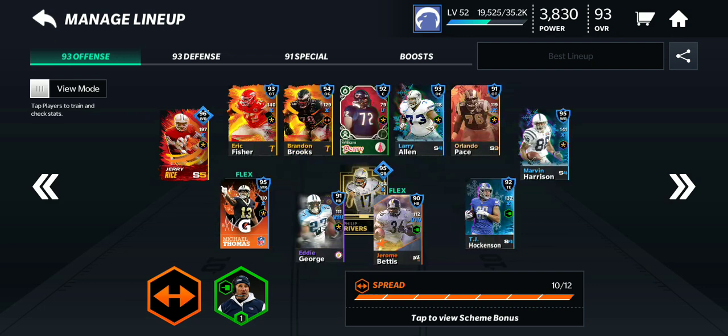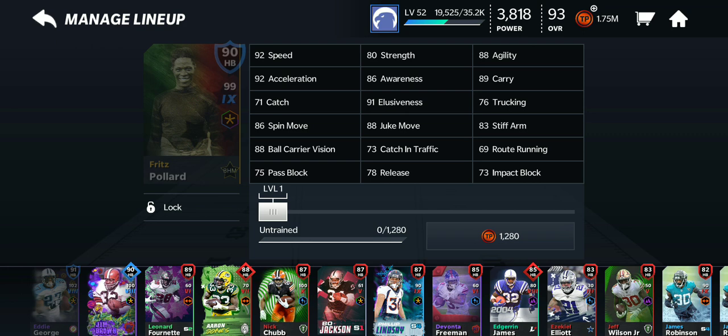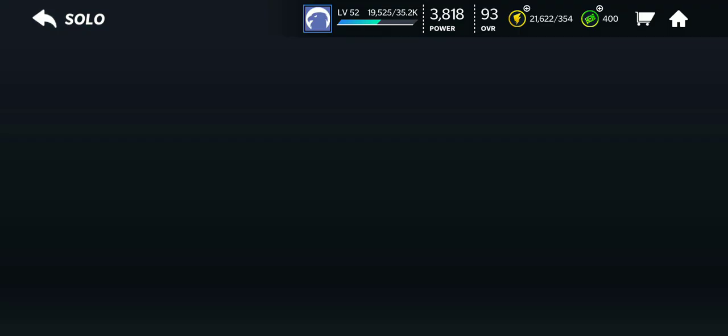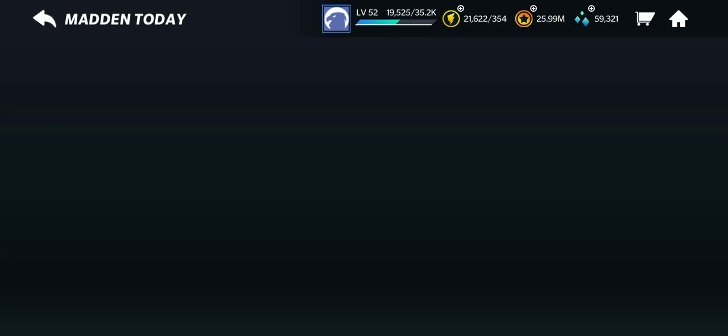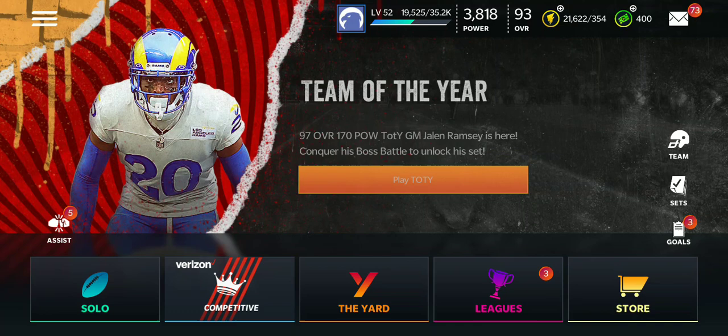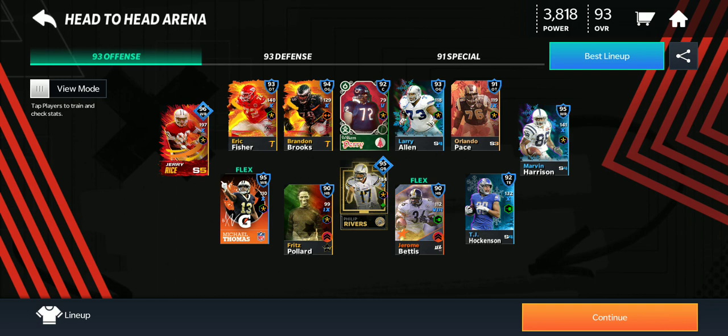Compared to my Eddie George, he's going to be faster but not nearly as strong or as good at stiff arms or anything. But he looks better than the 3 Jim Brown you get. I think I beat all the challenges for now. There will be more in the future, but let's jump into it. Cause eventually he's going to go up to a 94, and I'll be using his 94 too.